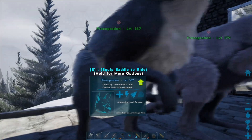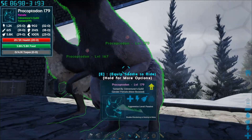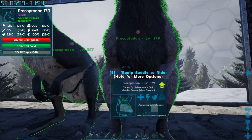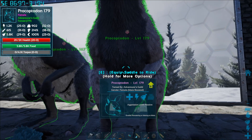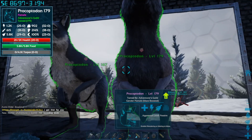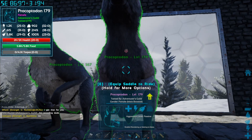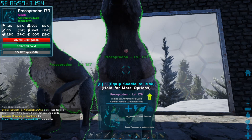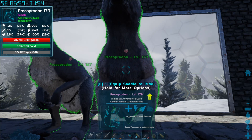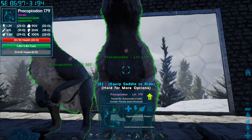We're going to use our procompsognathus as our example. We had two pretty good level wild parents — the female was level 179 tamed out and the male was level 167 tamed out. The way you figure out the best stats you can have for breeding is to look at each of the parents' stats and find which one is better. For the female, she has 25 in her stamina stat and 31 in oxygen.